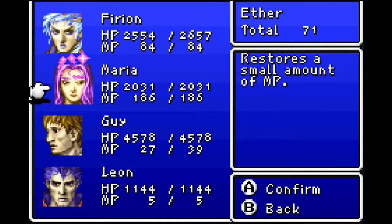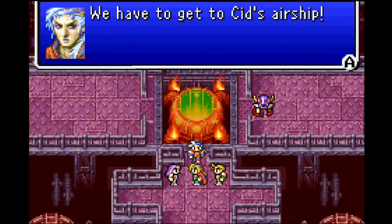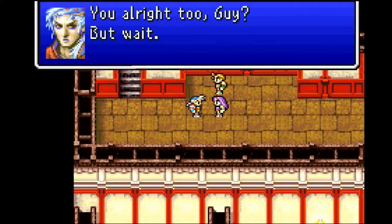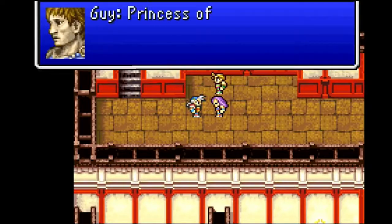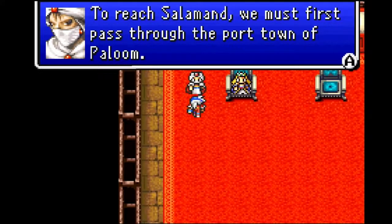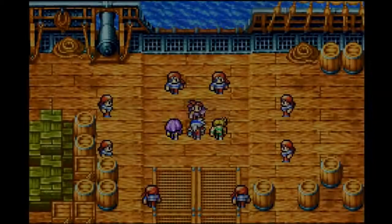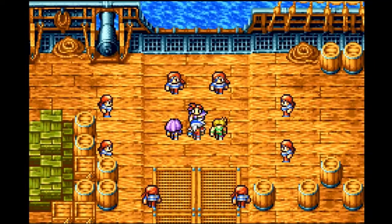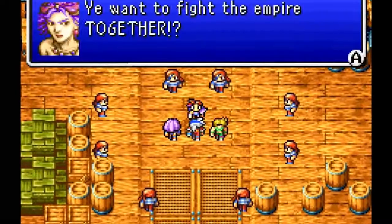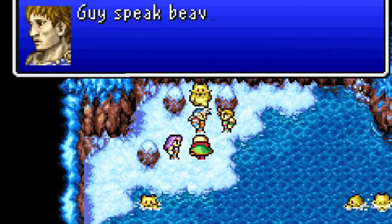Let's get back to the characters for a hot minute. I said they already have characteristics, relationships, and personalities — at least, that's what you trick yourself into believing. There is no real character development or personality spotlighted for any of them in the entirety of the game. I couldn't tell you a single thing about Firion other than that he's the main guy. I know Maria and Leon are siblings, but if I had to describe Maria, it would be: she's the girl? The rotating cast of fourth-slot party members are far more interesting and actually contribute to the plot more than the main cast, but almost every single one of them ends up dying somehow. There is one singular moment of actual character development in the entirety of the game — and it's shocking, surprising, and completely changes the dynamic of the main cast. It's never been replicated in any game ever. Guy Speak Beaver.